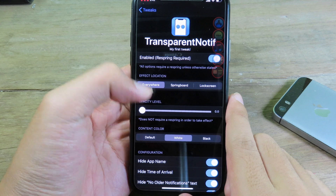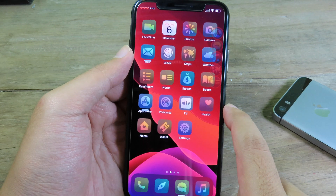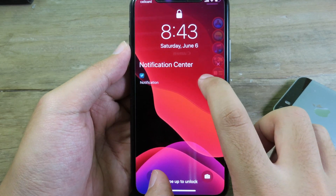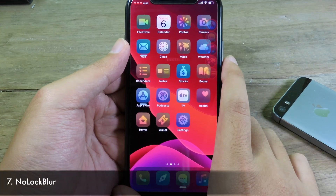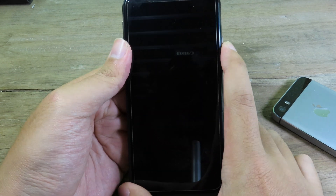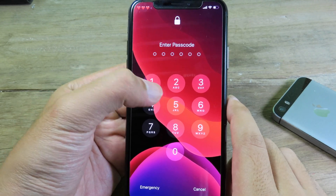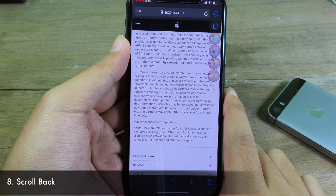Moving on to Transparent Notification — this simple tweak gives you a transparent look in your notification center, especially for notification messages. On the lock screen you can see the notification is transparent and you can see through to your wallpaper. Another simple tweak removes the blur from the passcode screen — when I type in the passcode, I can see my wallpaper clearly through it. It is transparent with no blur anymore.